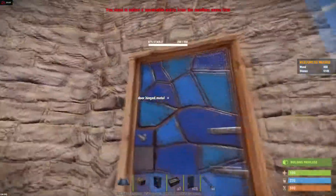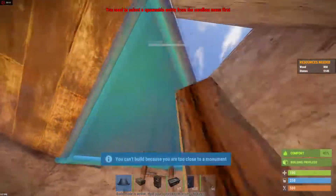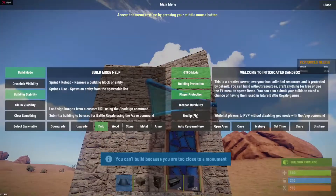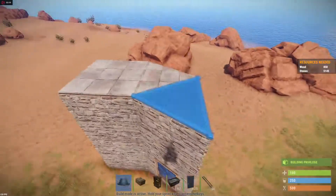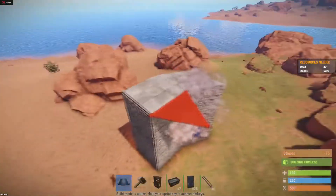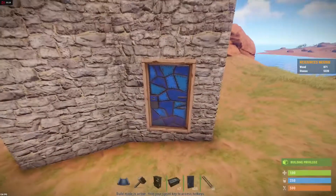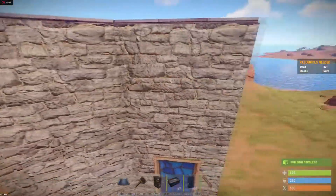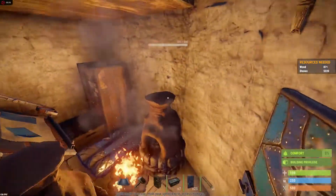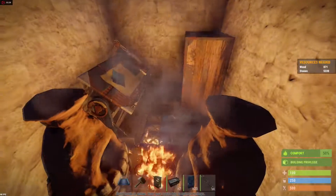Here's what the base looks like from the outside — it's actually pretty nice looking. I fly up here and get on top to place a roof right there. The base is basically just a square-triangle-triangle layout, but it's very compact and has a lot of room for stuff. It can last you like the first three or four days of the wipe.